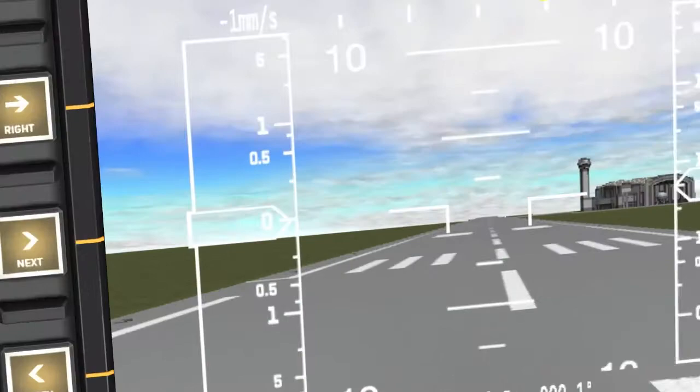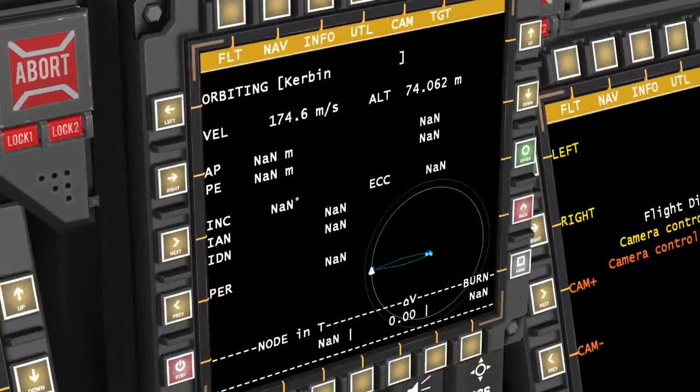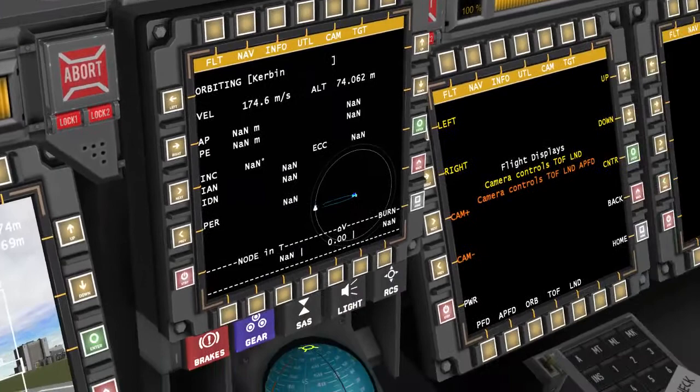You've got speed on the left, altitude on the right sort of thing. And then you have that vertical velocity indicator — obviously that's totally off at the moment because I'm stationary. Then you have orbital information here. Obviously all that is showing as NaN — I don't know what it stands for — but I'm stationary at the moment, so there's not going to be any data on that.